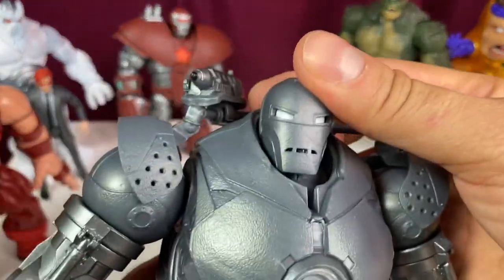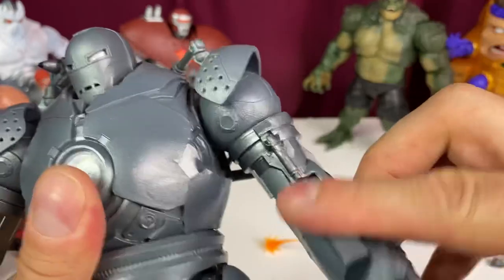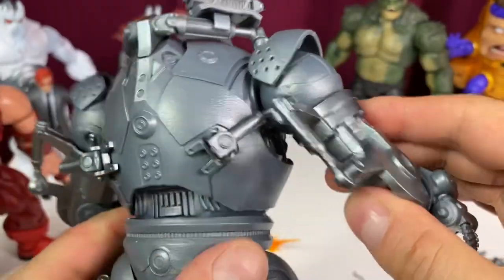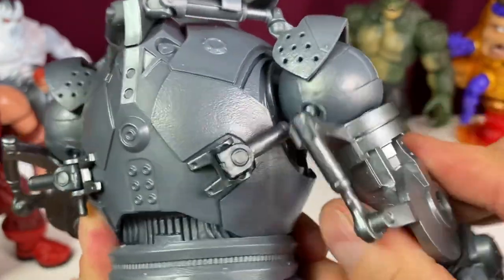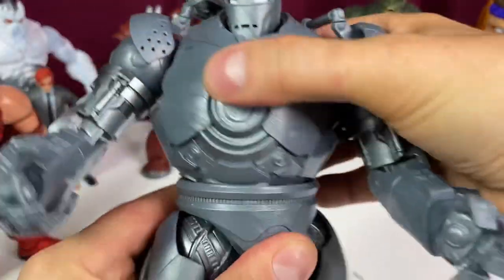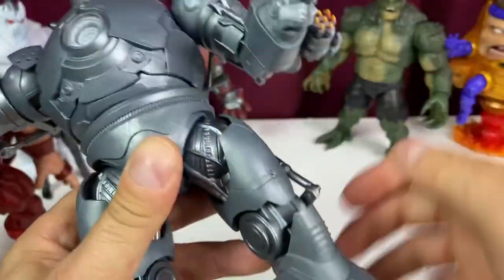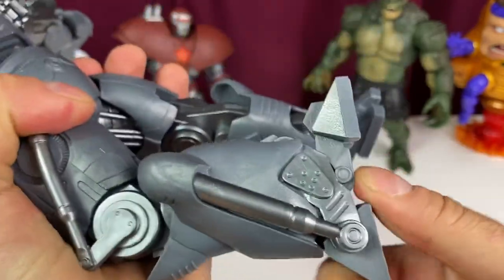Now this guy's a tricky thing to articulate. The head goes up and down - that's all you get side to side. These arms, you've got to look for things. Some rotation there, but you don't want to rotate the arm all the way around because you're going to pull this rod out of this little hole here - these are like pistons. If you rotate this arm around, it's going to pull out of there and that's going to be a problem. You're safe here but not there. You really can't raise the arm too much. You are going to get bicep swivel, single hinge on the elbow, rotation because of the peg and the hinge at the wrist. We have sort of a ball rotation in his waist, which acts as the ab crunch, and the waist swivel. Upper thigh cut, single joint in the knees, and we do have ankle rocker and the hinge at the ankle.